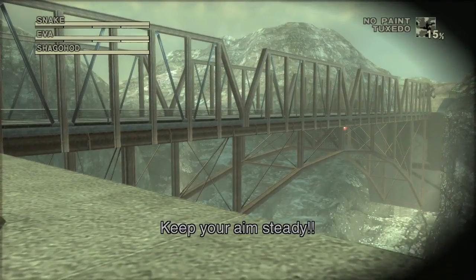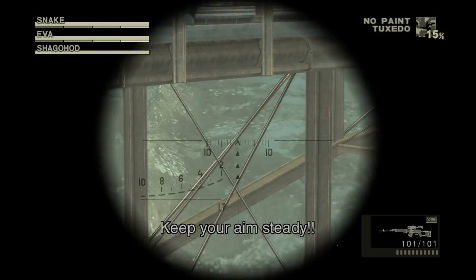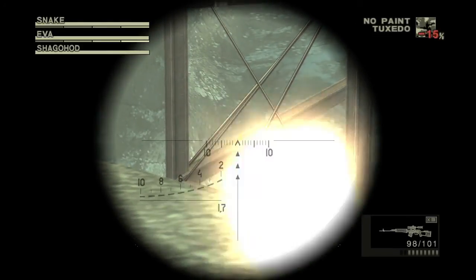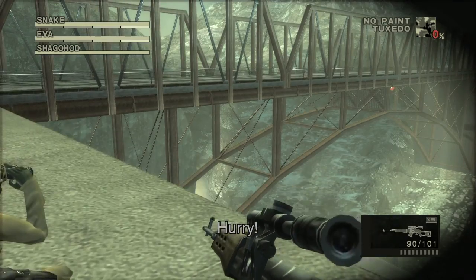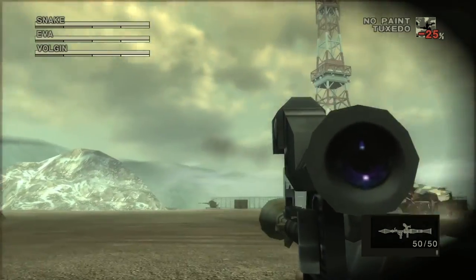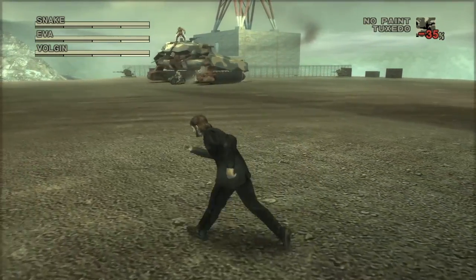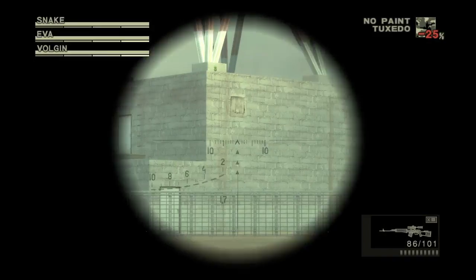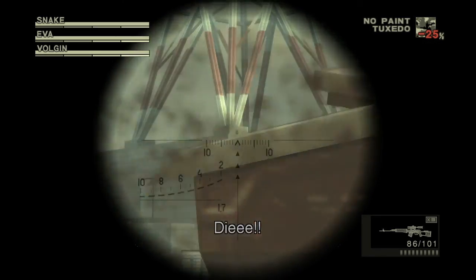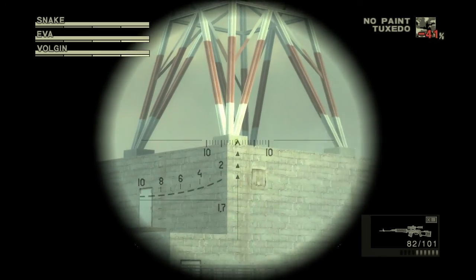At the rail bridge where you take out the Shagohod, before you shoot it, stand up and aim with your scope — it'll be on the rail right here. Get it before blowing up the bridge. During the Shagohod boss fight, pull out your sniper rifle — you might want to get a little closer — and it will be at the base of the tower. Just got to shoot it.